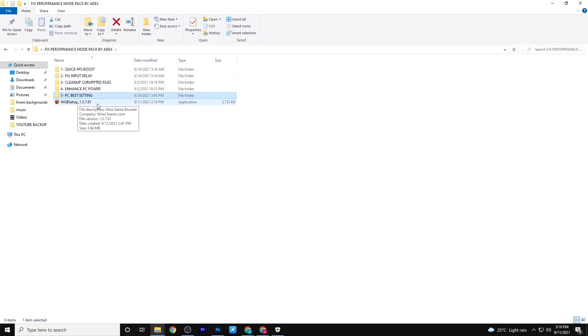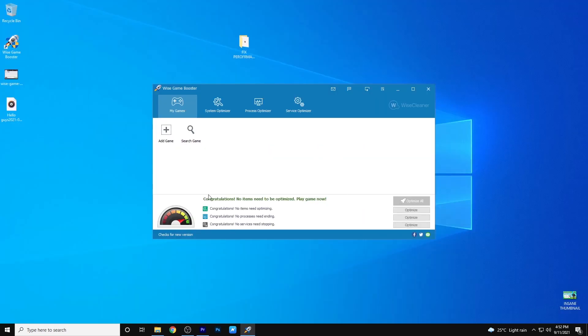And the last step is Wise Game Booster — this is a very mind blowing software to boost up the performance of your PC and boost your FPS while gaming.